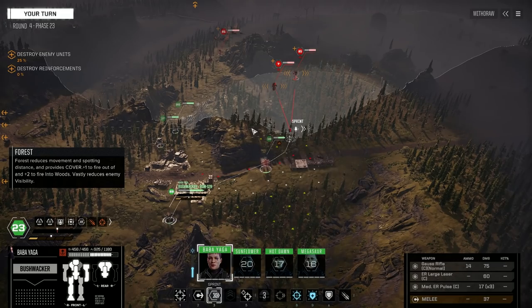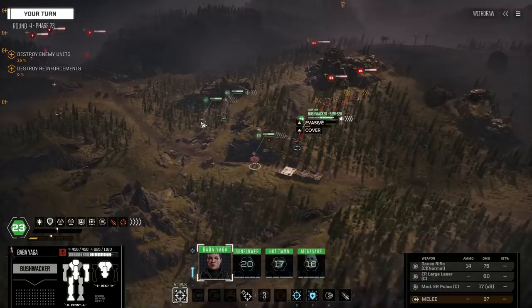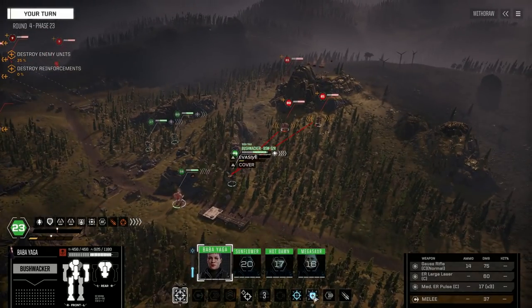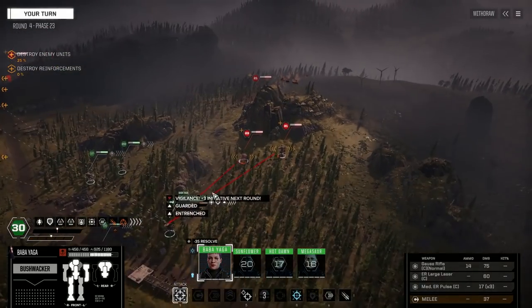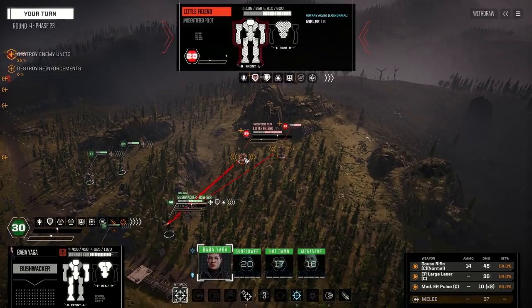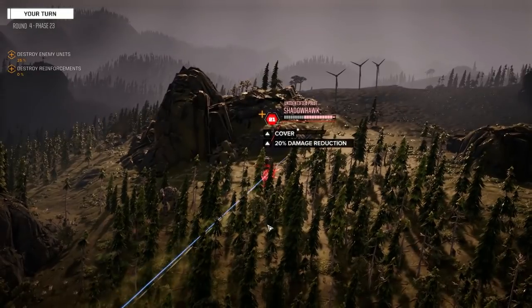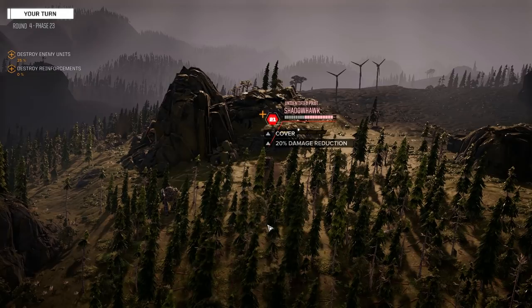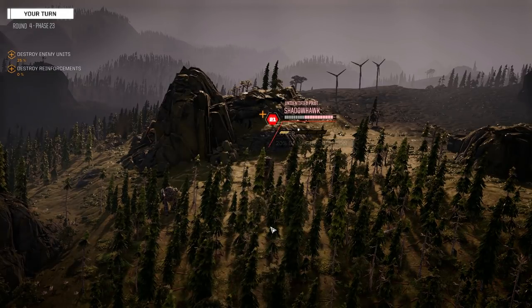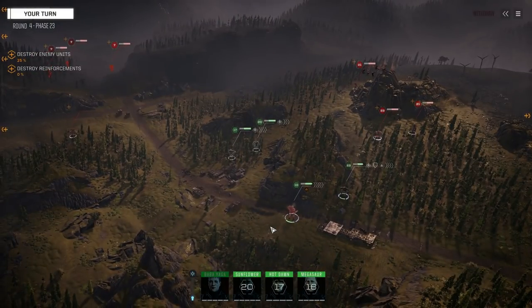I need eyes on this Little Friend, so we're going to take it like this and do Vigilance — I want to move faster than that Jenner next turn. He's got the rotary AC-20, so we're going to fire on this guy. The Black Knight's going to do its business here in a second.